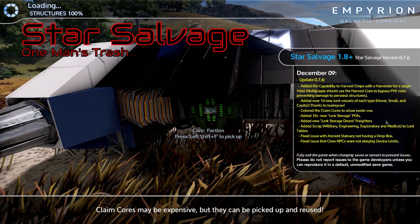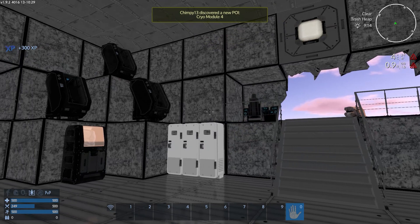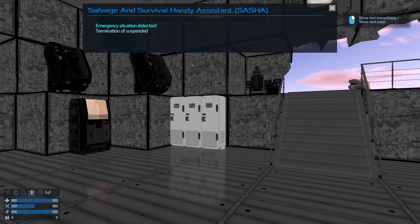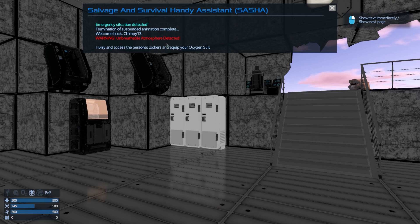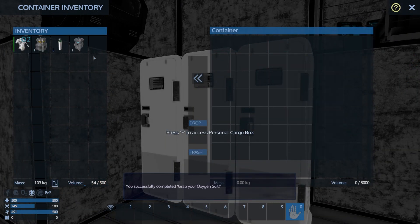We already had fishing last year added as well, and I think there might've been Eden or something like that. Anyway, here we go. Emergency situation detected. Termination of suspended animation complete. Welcome back, Chimpy13. Warning - unbreathable atmosphere detected. Hurry and access the personal locker and equip your oxygen suit in the armor locker. Yeah, don't mind if I do.